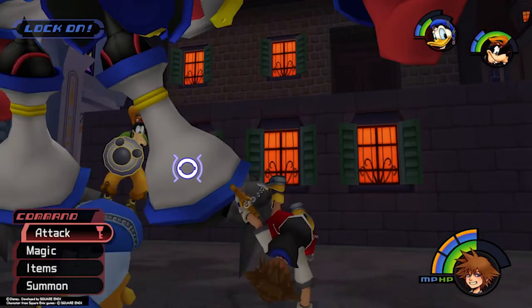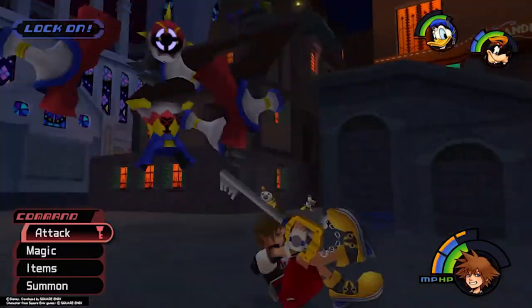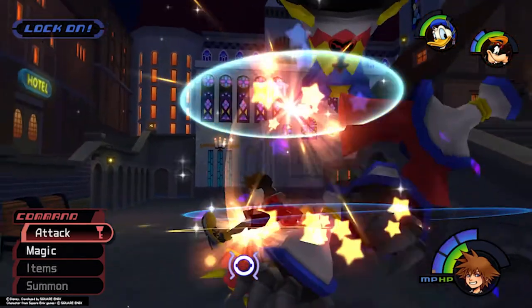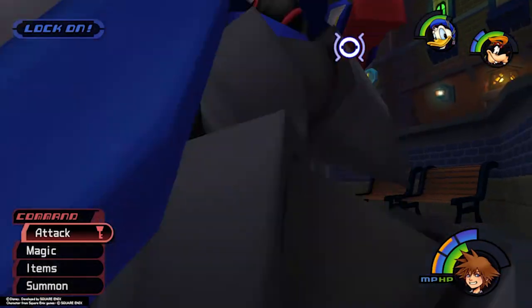Just like its previous form, Opposite Armor will periodically break into separate pieces to attack. Both of these attacks can be deflected using guard or a well-timed attack. Just be sure to give yourself some room to get the timing right. Land your combos in between its attacks and when it recombines its parts.